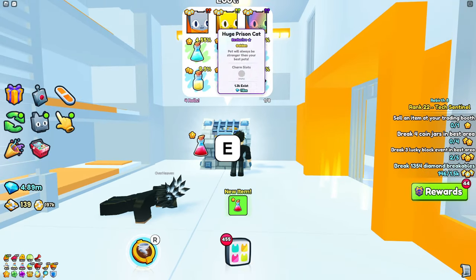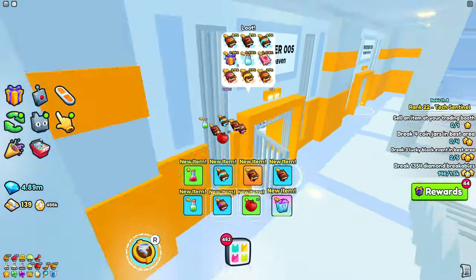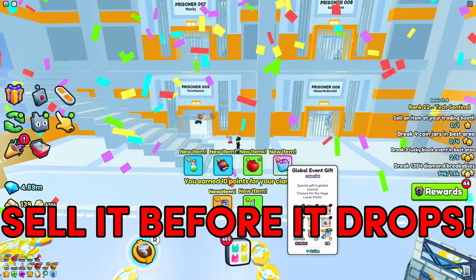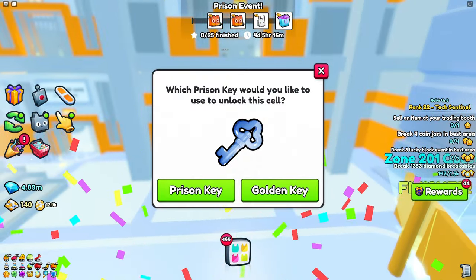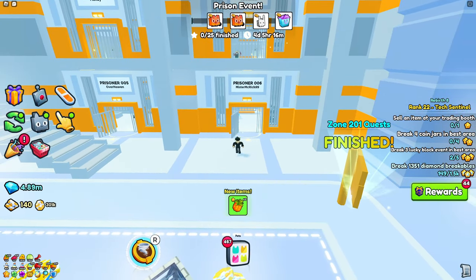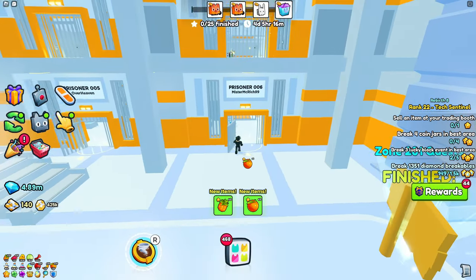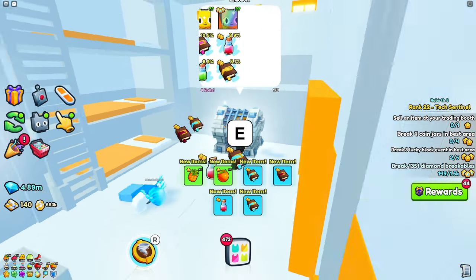This thing is worth like 80 million — it's probably going to keep dropping, so if you got it early make sure to definitely sell it. I just got a global event gift, which was probably just from the global event, not the chest. Pretty much you just want to do this once you have a lot of keys, and the chances are honestly really crazy.